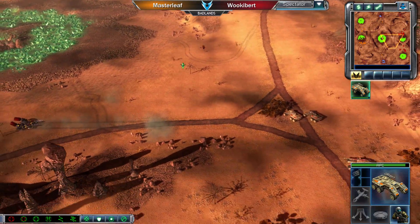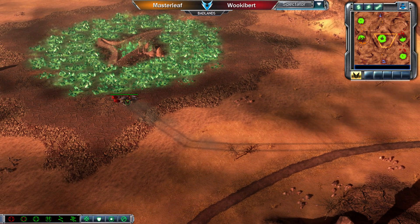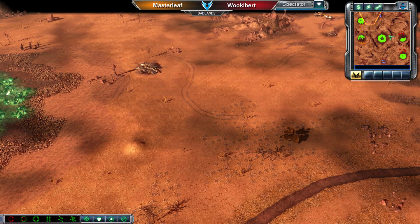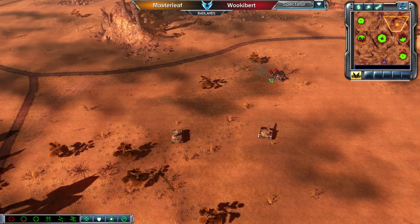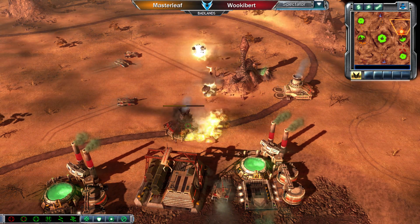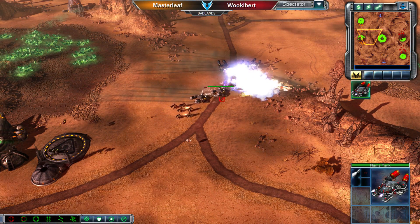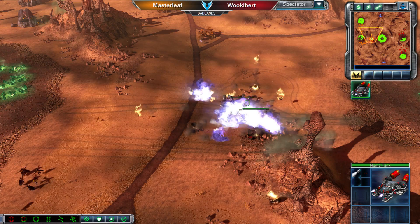Wookiebert has a Rifleman Squad inside an APC heading up to the north, with a couple of Pitbulls along the top side scouting for additional units. There's a Rifleman Squad up there as well — nice scouting from Wookiebert to make sure he's not caught off guard. Both players are grabbing some Blue Tib. However, a Flame Tank comes in and takes a small burst at the Power Plant, bringing it down to about half HP. Lots of Flame Tanks coming out — so maybe it was Blue Flame after all, and there it is, the upgrade comes online. Those Blue Flame Tanks are absolutely insane.